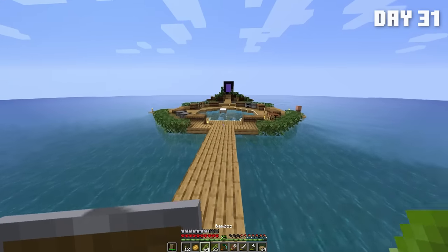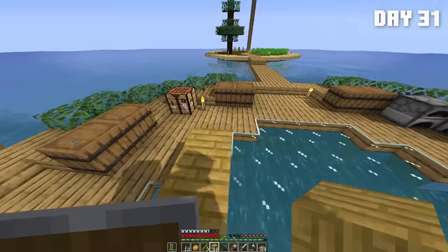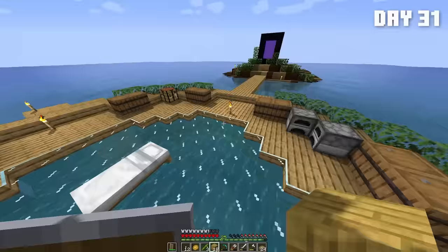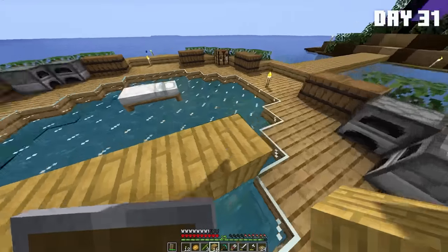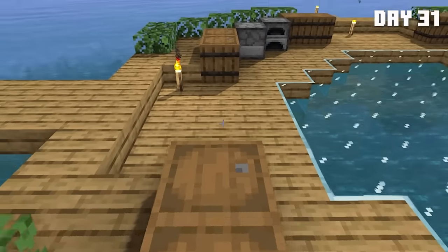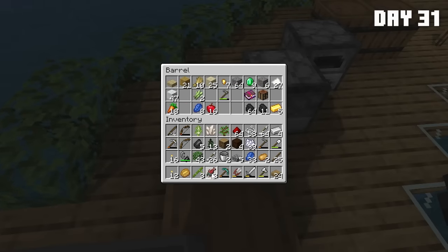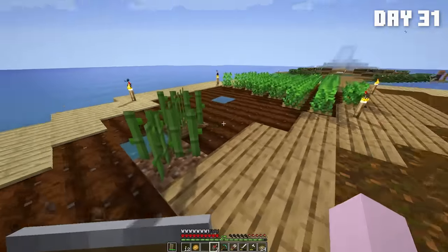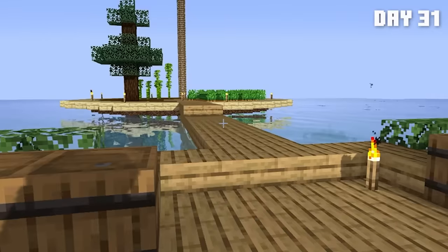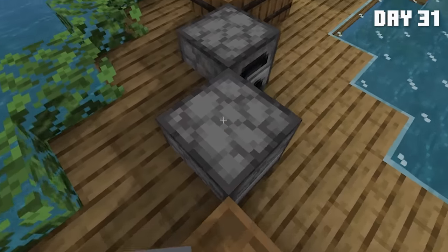With this bamboo we can craft bamboo planks. Yes, I know this is a thing in 1.20 but we're in 1.16. For the other thing you actually need sugar cane — which is funny, because I actually found sugar cane. I'll just place it over here. Grow strong you two. I think the ship will look best in spruce, so I'm going to go ahead and begin farming a ton of spruce. I also need to get our house soon so we can actually have some organization.